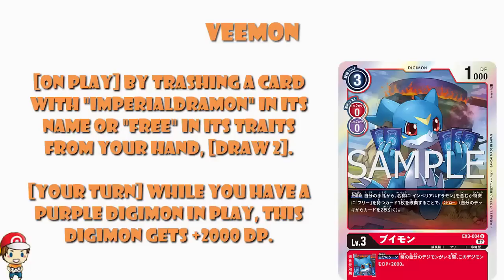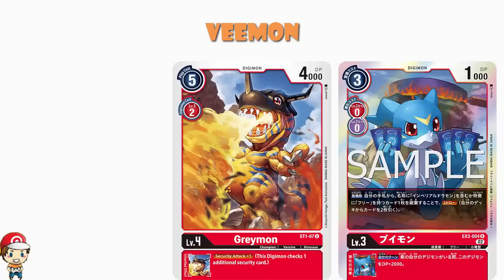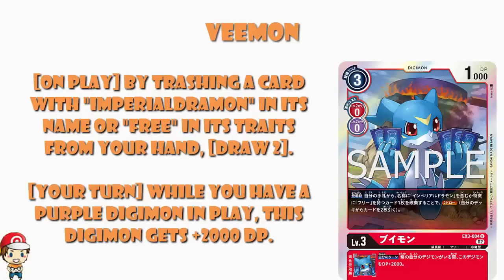Having an extra 2,000 power is good. It's not something you see all the time — generally there's some kind of condition attached. Except for Greymon from BT1, which gives you an extra 2,000 power unconditionally from the starter deck. But most of the time there's a condition here, and we are going to be working up to dual color red and purple, so it shouldn't be much of an issue to get that extra 2,000. We like Vemon.